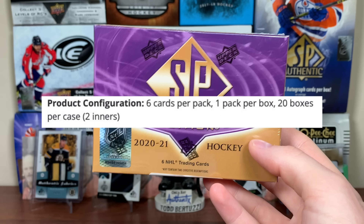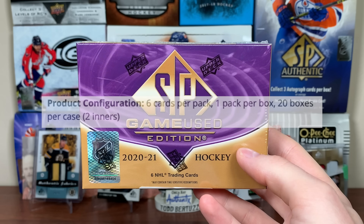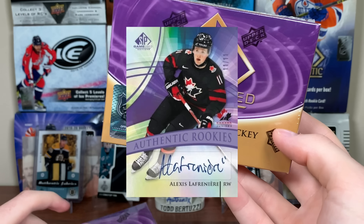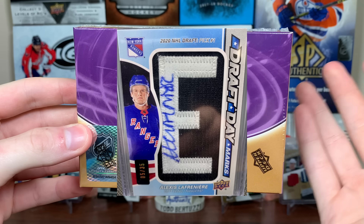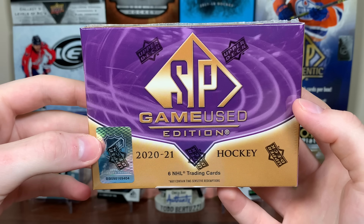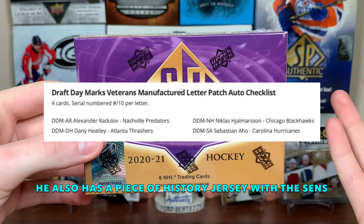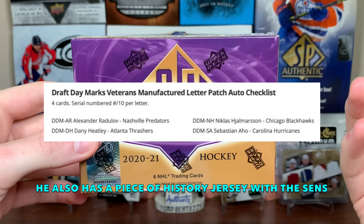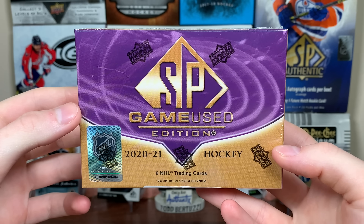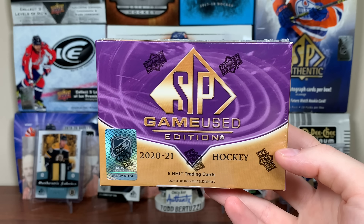A couple things to note: it's a 20-box case with two inners, so big hits are tough to get considering it's a 10-box inner. Also, Lafreniere's authentic rookies show Team Canada for whatever reason. His draft day marks card is the Rangers, obviously, which is a desirable card in here. The big draw for me why I'm opening three boxes today — there's Danny Heatley in here. There's a lot of all-star content, you got Heater in here. Unfortunately it's not an all-star card, but it's a draft day marks veteran card. Heater's numbered to 10, the regular ones are numbered 35 for each letter. SP Game Use, let's open these up, hoping for a patch card.